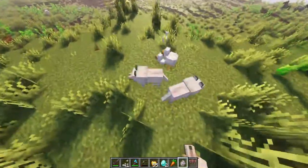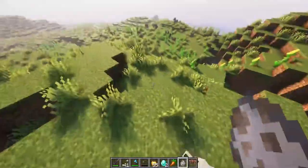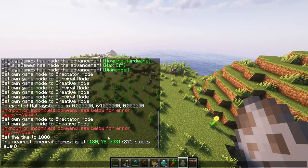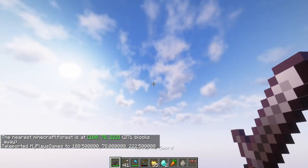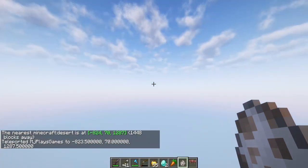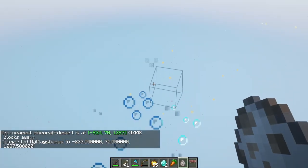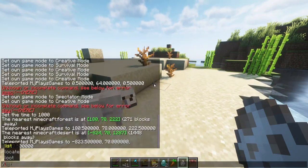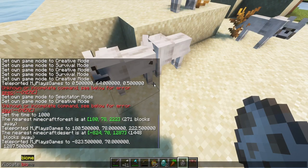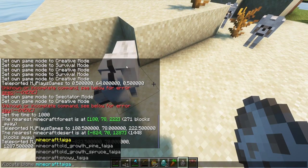I'm just getting normal wolves here. I swear there are different kinds of wolves — I've seen them before, maybe they're biome-related. Let me locate a forest biome and see if I can find a different type. Maybe they only spawn in specific biomes since they're not spawning here naturally.